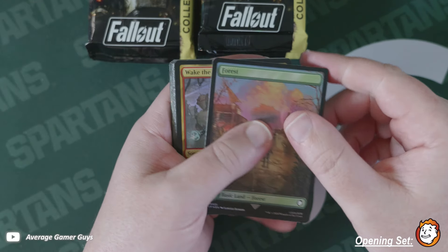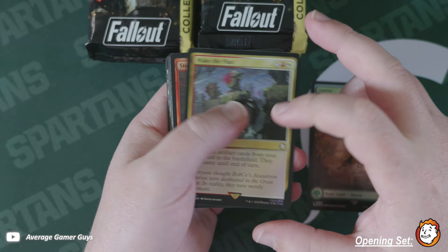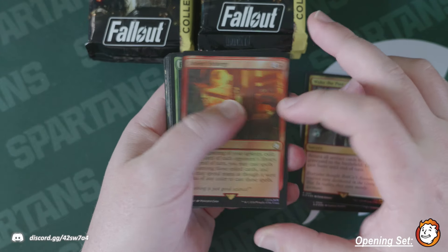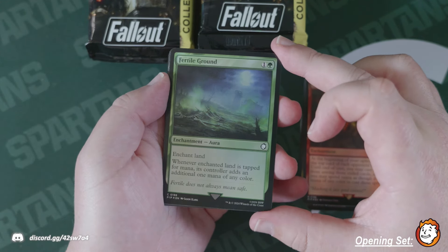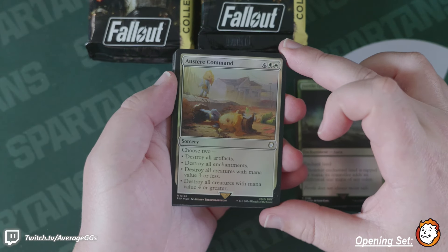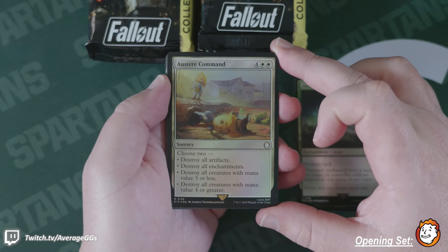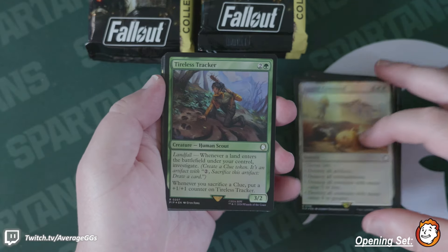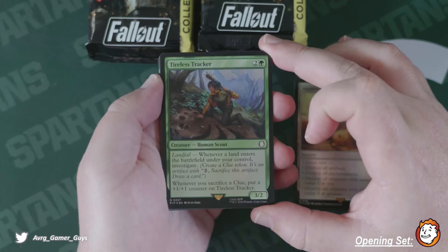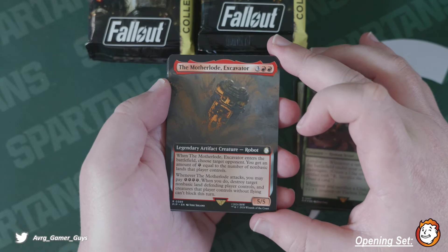We're looking for more vault cards. I'd also like to see one of the Tarmogoyfs — I think that's pretty cool. Getting started here with Wake the Past, Stolen Strategy, Turtle Ground, and Austere Command — haven't seen this yet, that's cool. Tireless Tracker there we go, that's a cool one.